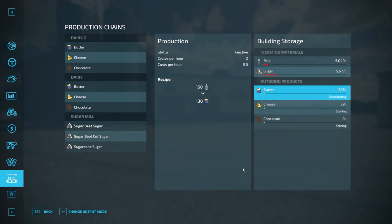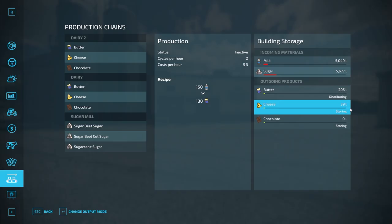If we go back to the productions menu and change an output to distributing, it will take that product and move it further along the production chain. For example, butter will move along to the bakery, while cheese and chocolate don't have anywhere further to go. If you have cheese or chocolate set to distributing, it essentially stores them inside the building until it's full, then stops production — acting as an internal storage mechanism.